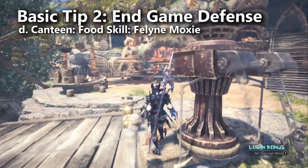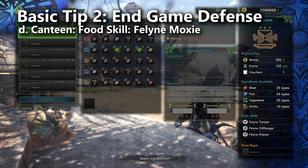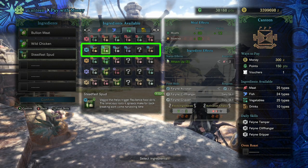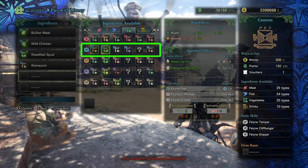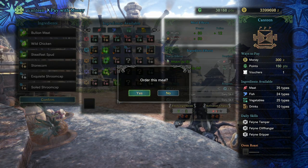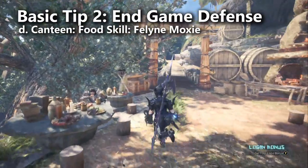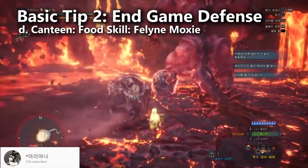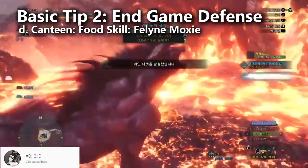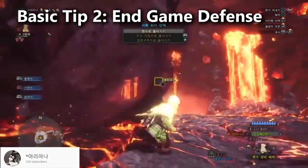Players have already tried Feline Moxie thinking it doesn't matter — but no, it just doesn't work with Ecliptic Meteor. It is going to work with his other moves and he's strong enough that I would still consider it, since a lot of his moves deal a lot of damage. If you've never learned how to eat for Feline Moxie, I'm doing it on screen right now — notice I check for fresh ingredients, since lots of fresh ingredients increase the odds of that food skill activating. If you want to guarantee that Feline Moxie activates, simply use a meal voucher instead. The Lunastra Blaze weapons all come with the Guts skill, which is the same thing as Feline Moxie — but like Feline Moxie, Guts will not save you from the Ecliptic Meteor.